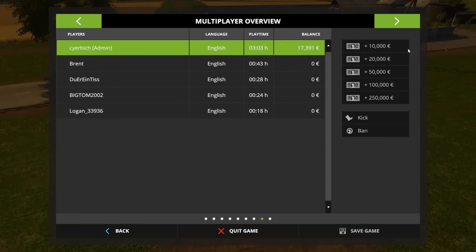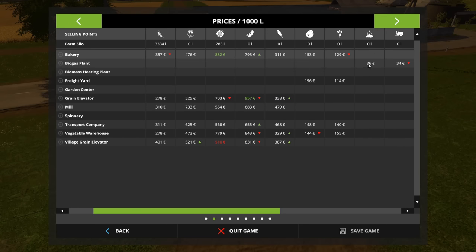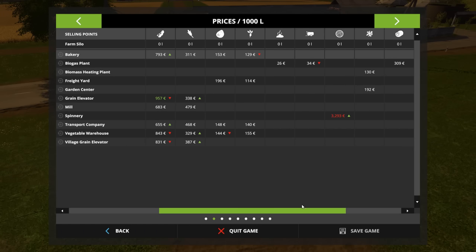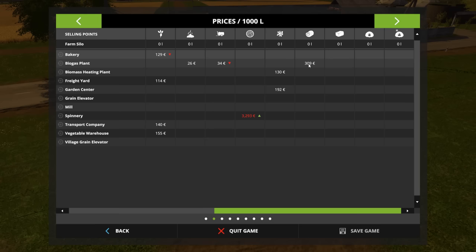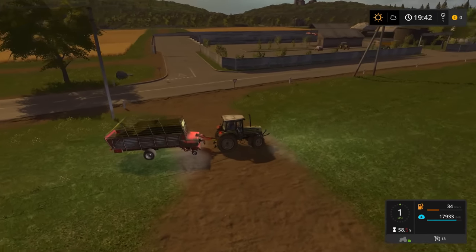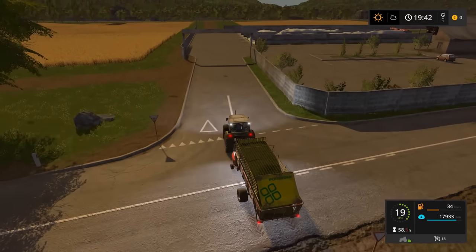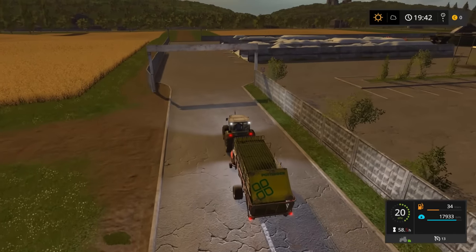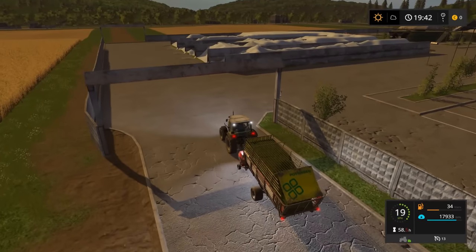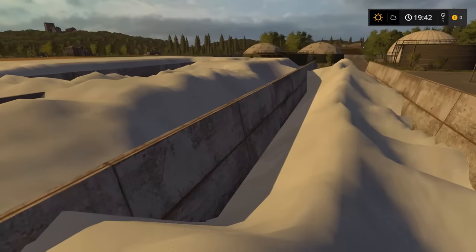Let's look at the price of silage. Silage at the biogas plant is 309 — and you can actually sell manure and slurry at the biogas plant, interesting, I did not know that. The price doesn't look too bad at the moment, but the problem is by the time we start selling it, it's gonna go way down. So that six or seven million worth of silage, we might end up somewhere between half and one million dollars. Whereas in previous versions — FS15 or even FS13 — you could really make bank on the silage.